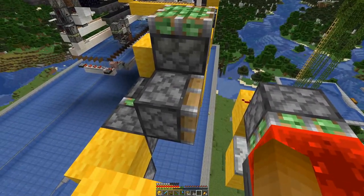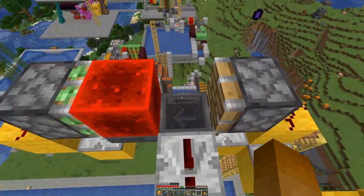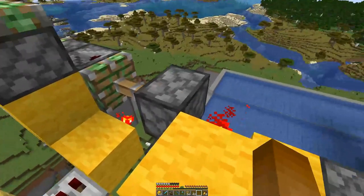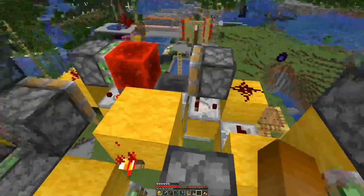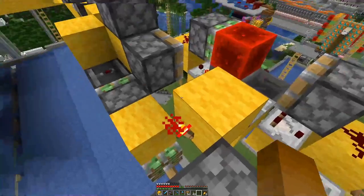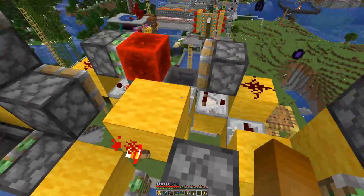And when we power this piston this one gets updated. And we loop one time around. And here on this side we have a bit more magic going on, with various observers that are pushed around.